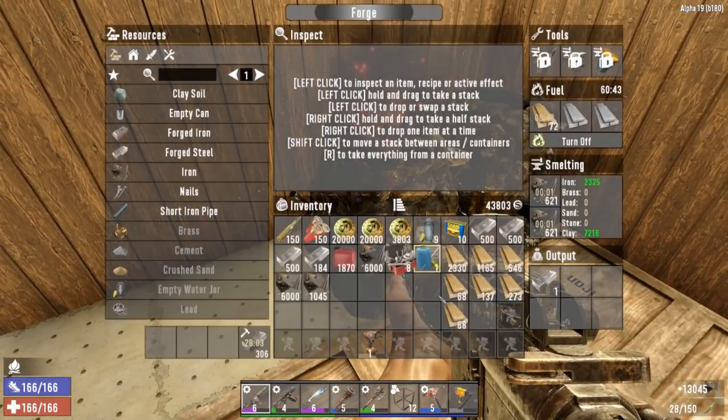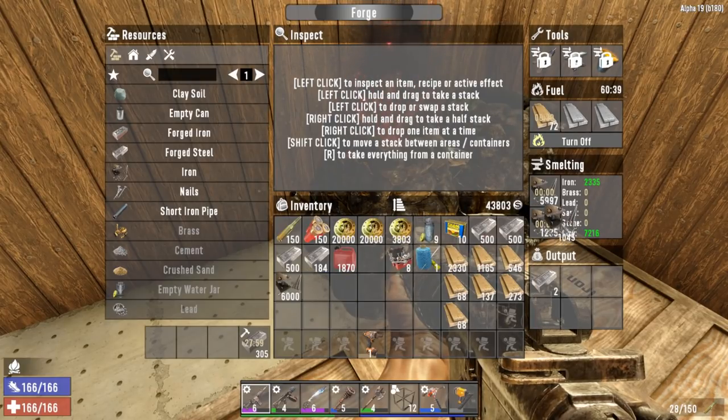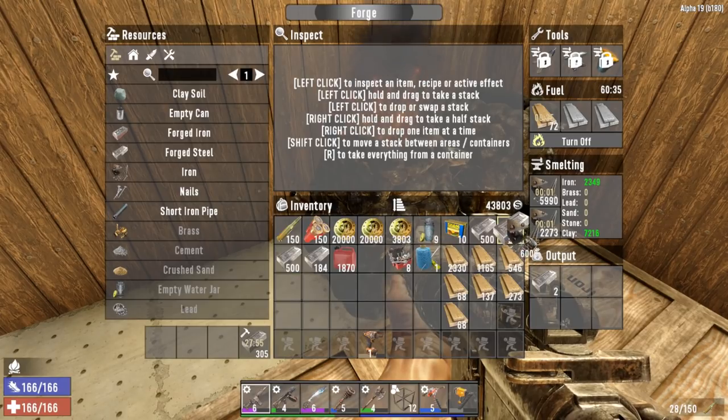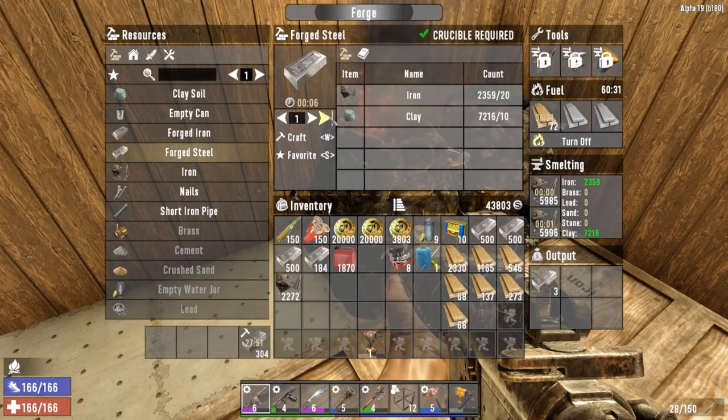We only have a little bit of iron hanging around so we're going to have to make an iron trip sooner than later. Look at that — I almost stuck all my iron in that one forge. That's insane. Let's make some more steel then.